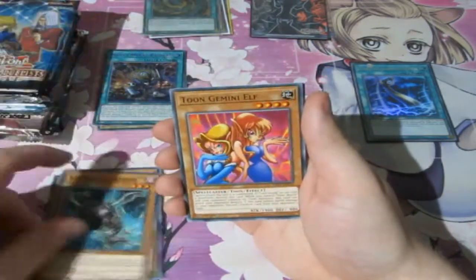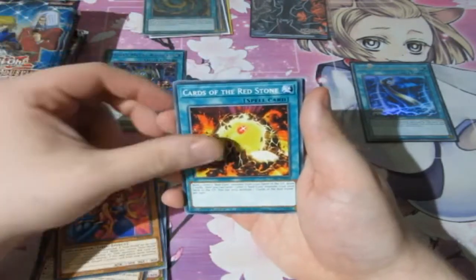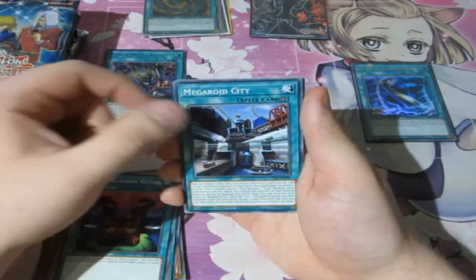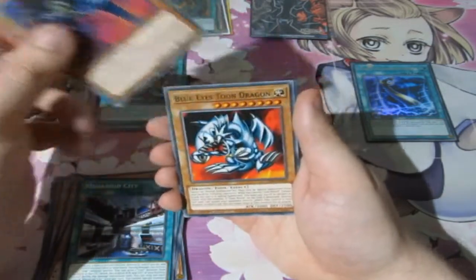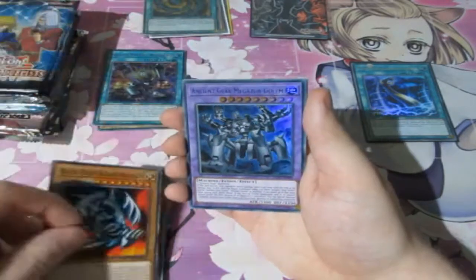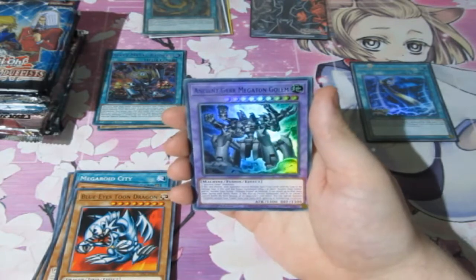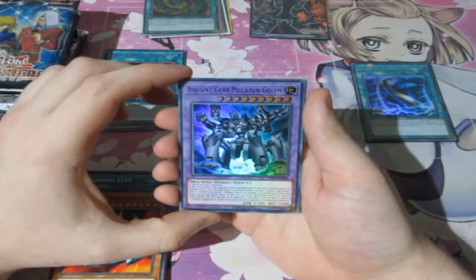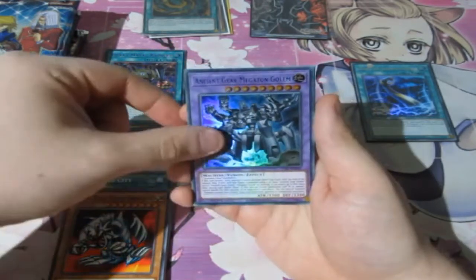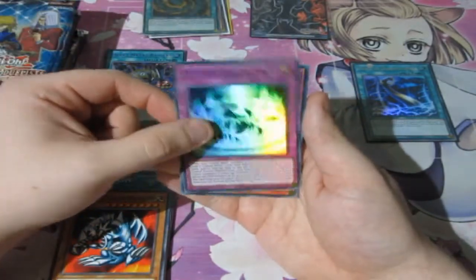We've got Cyber Dark Cannon, Toon Gemini Elf — there's the baby girls, let's go! Cards of Red Stone, Dark Illusion Ritual, Megaroid City — great for a Megaroid deck, I'll be using that. Toon Summon Skull, Toon Blue-Eyes White Dragon — awesome! Oh my god, I don't have this one — it's blue writing! This is an Ancient Gear Magneton Golem — that is amazing! And it's blue — Ultimate Crystal Magic for the Crystal Beasts.